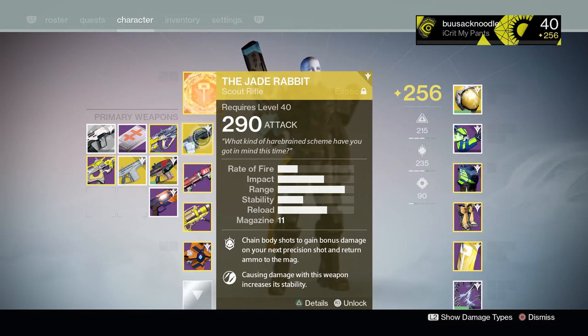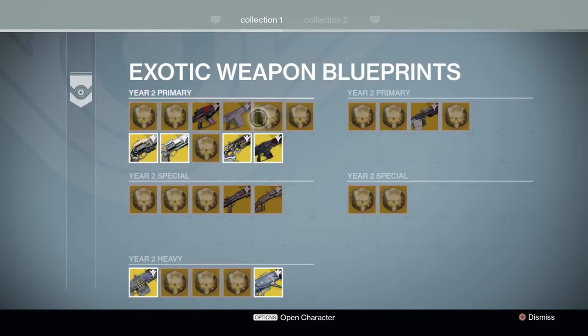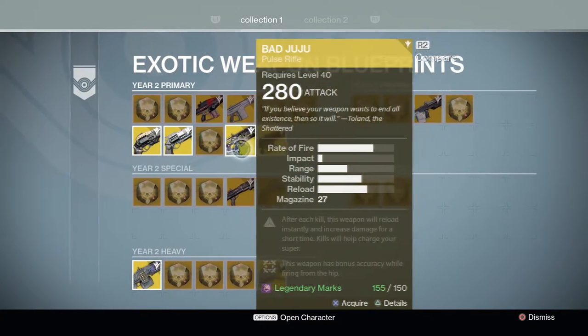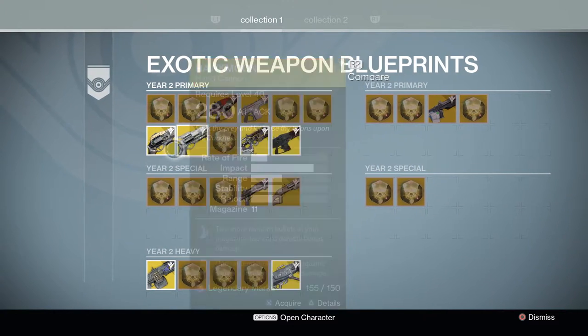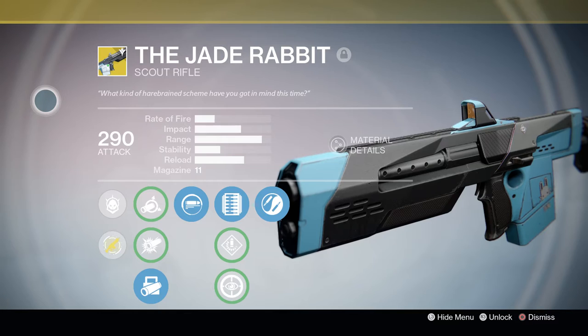The Jade Rabbit joins the Tlaloc and the Boolean Gemini — a total of three new exotic scout rifles released with the Taken King. Unfortunately, we did not see a return of the ever so popular Mida Multi-Tool, as there is currently no year two variant of that gun and perhaps there never will. So let's take a look at this new exotic scout rifle.